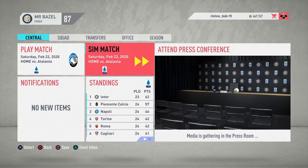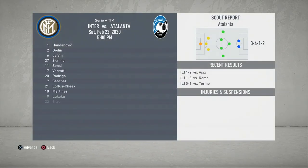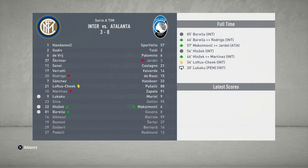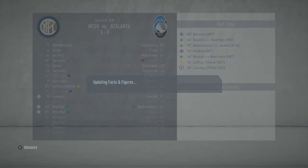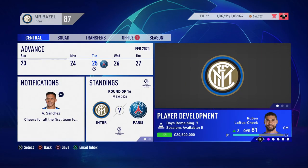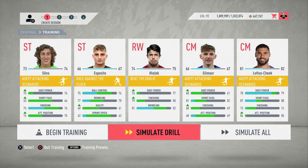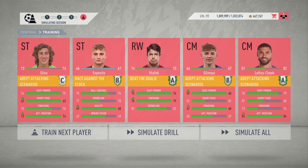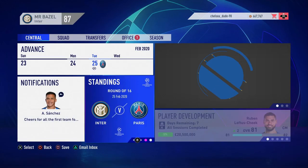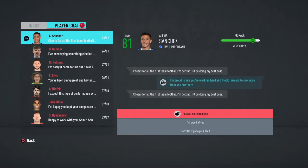Last game of the episode is against Atalanta at home — I'm going to simulate this one. They've lost three games on the bounce now and of course we win: 3-0, with Lukaku, Holsek, and Barella getting the goals. We're back into Champions League action. We do a bit of training for the youngsters — Esposito doesn't quite get the upgrade I thought he would. Sanchez has sent us a message just wanting to say thanks for the first-team football, and he's playing well to be fair.